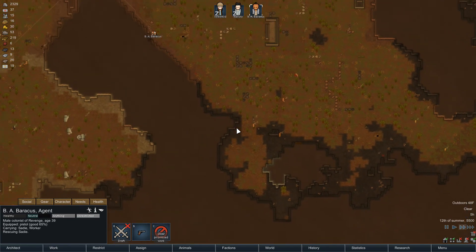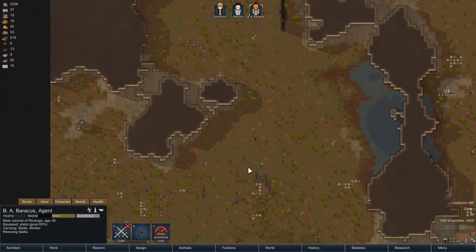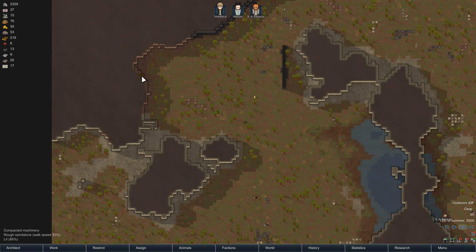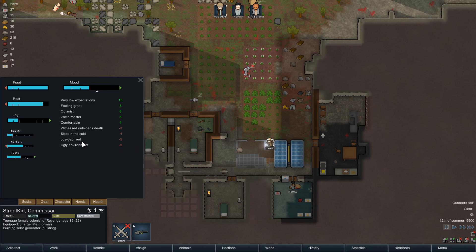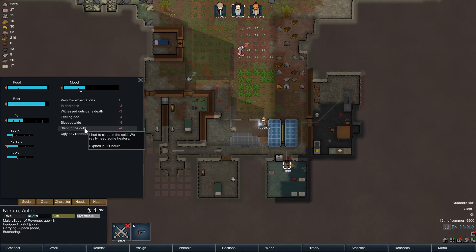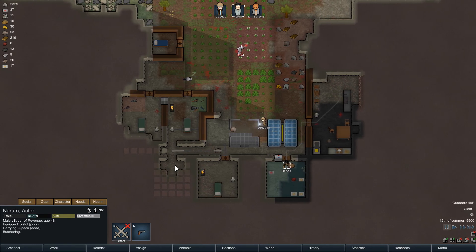This would have been a fun base - I'm definitely gonna look harder when I look around. Hauling stuff far doesn't seem that big of a deal anymore. We need to look at how happy people are. Ugly environment, joy deprived, slept in the cold because we don't have the heaters on. She's an optimist which is great - feeling great for no apparent reason, very low expectations. Naruto - feeling bad, slept outside because he didn't have a wall, slept in the cold, ugly environment.